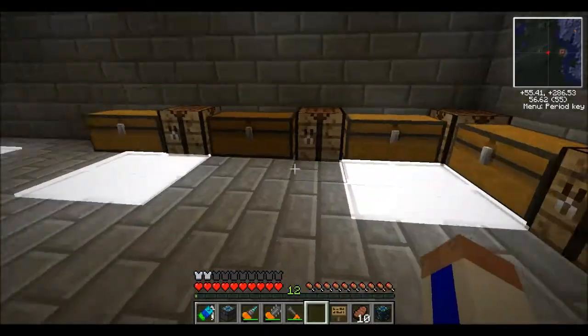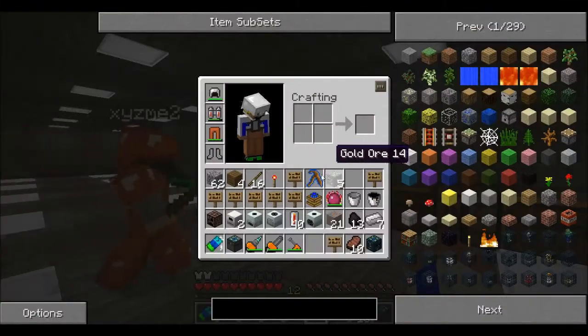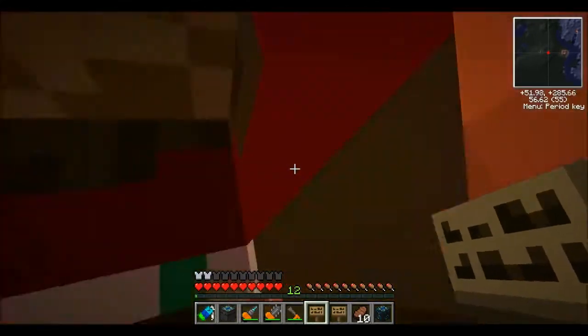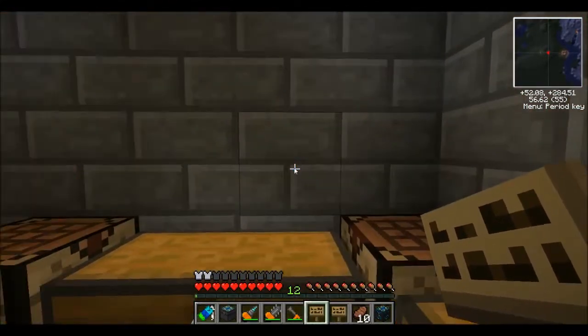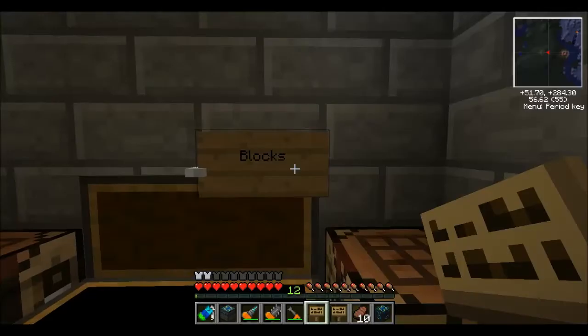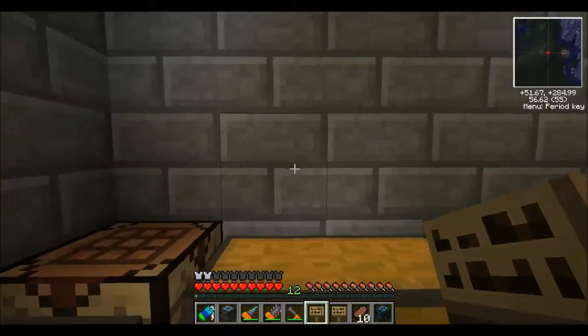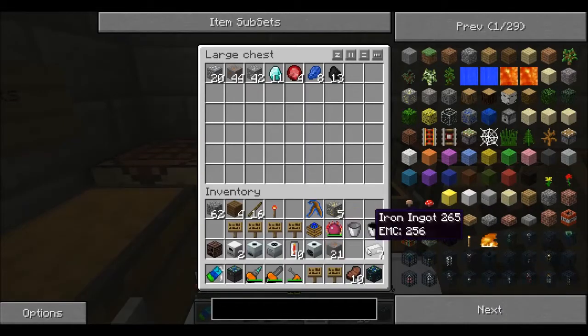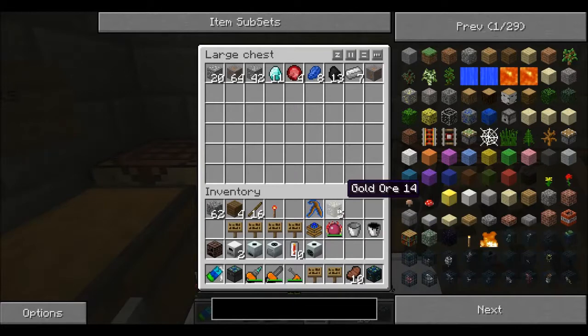Oh, this looks good. I like how this is looking. I have some signs — I think the blocks chest should be somewhere in the middle. Put it right here. I don't have any blocks to put in there yet; they're in the chest upstairs. I'm gonna put ores and ingots in here. Yeah, I was about to say that. Mining finds — we can also put gems in there too.